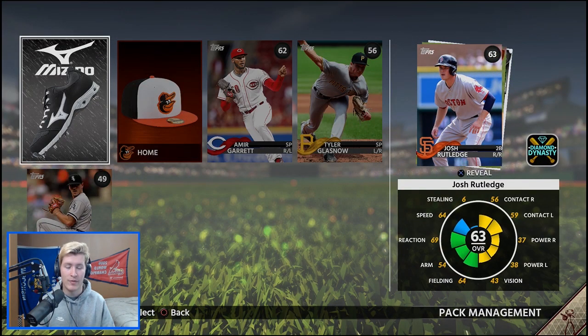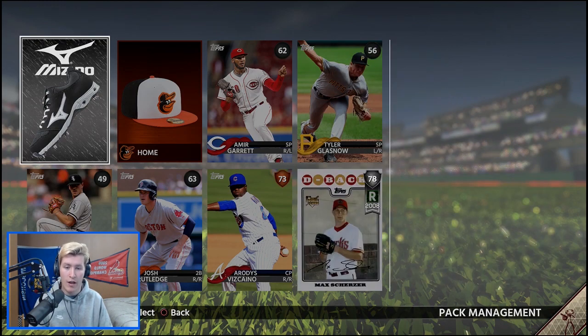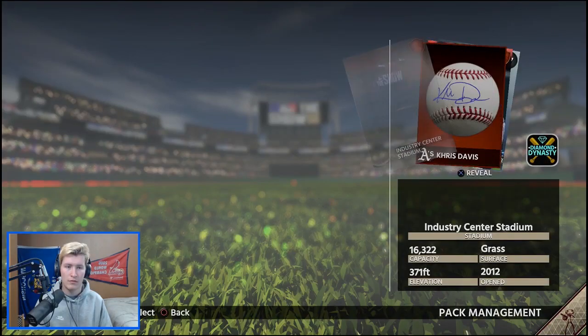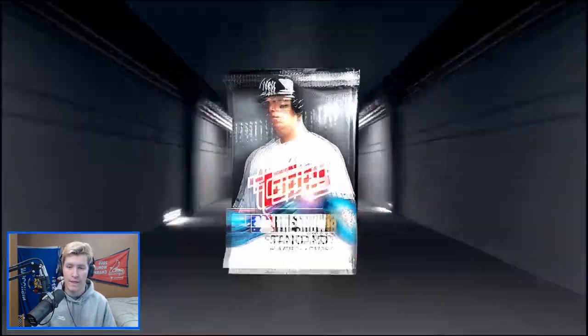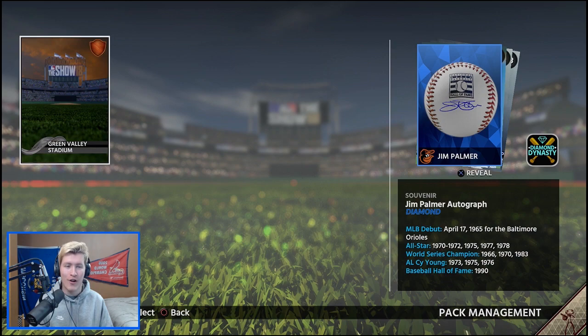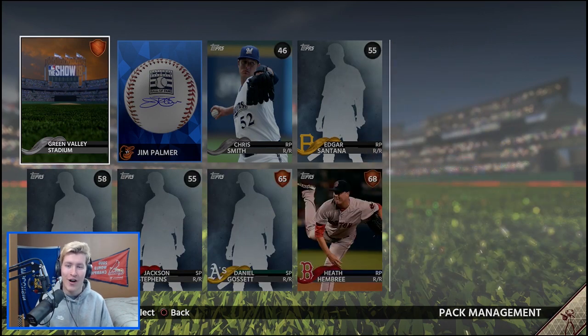Hopefully we can pull a diamond in these packs. We got a flashback here — first flashback of the year. We get a Max Scherzer rookie card. I know typically these silver rookie cards and legend cards were more likely to have missions related to them, but I'll use him on my team unless I can get somebody better. And we get our first diamond of the year! It's a shame it couldn't be a player, but we got a Jim Palmer autograph — a Hall of Fame autograph. That is pretty cool. Our first diamond on opening day of the game.